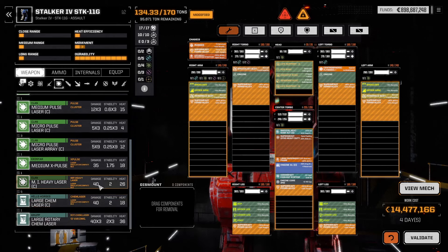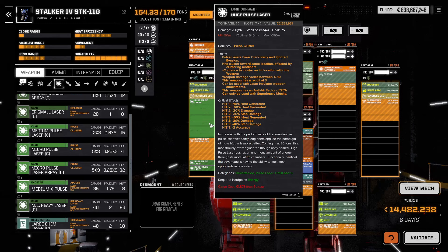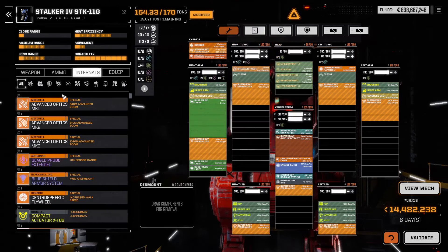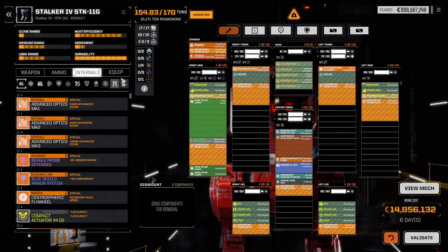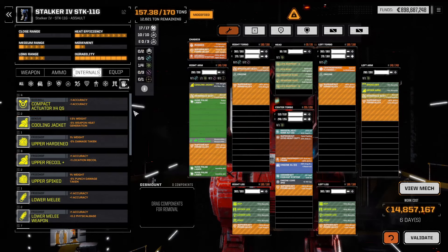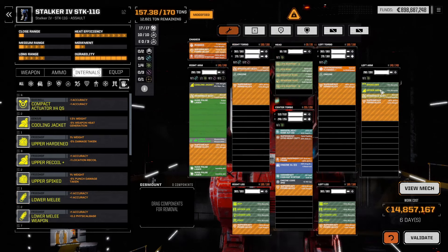There's one weapon that we haven't been able to use. Might as well start with that. Let's give it a huge pulse laser, which is gonna give it a kick at long range. And then maybe we can add indirect backup. You can give it a laser into later. Indeed you can. And a cooling jacket would work. The insulator - minus 3 and 12%. With the radical here, we are heat neutral with just this weapon. That will work.